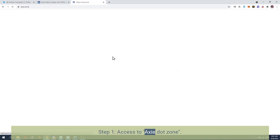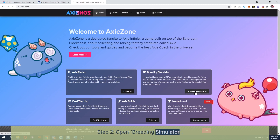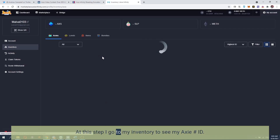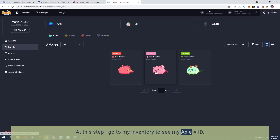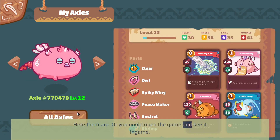Step 1: access axie.zone. Step 2: open the breeding simulator. Step 3: check your Axie ID number you want to rate. At this step, go to your inventory to see your Axie's pound-sign ID. Here it is in the bar, or you could open the game and see it in the menu.